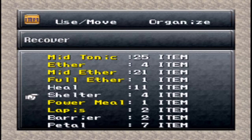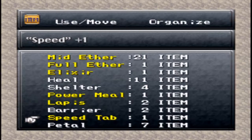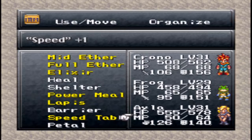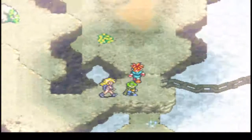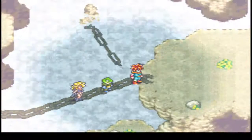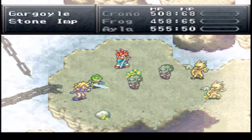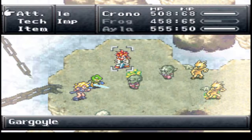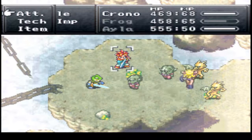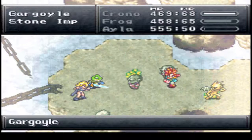Barrier cuts magical hits by one third. Use the Speed Tab on Chrono. I would use it on Robo, but eh. Let's target the Gargoyles first, since I don't want to end up dead.